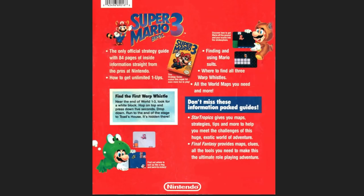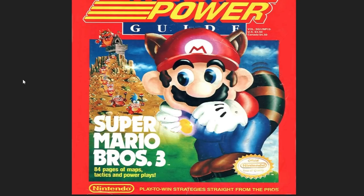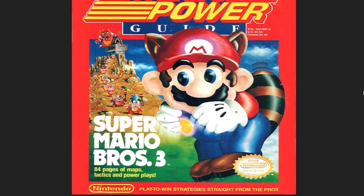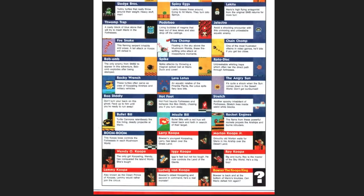Find the first warp whistle near the end of World 1-3 — look for a white block, hop on top and press down for five seconds, drop down, run to the end of the stage to a toad house. And these pictures are weird too. Don't miss information packet guides. This is the cover — we all know what the cover looks like. It looks a little squished here, but Mario's having a bad time.